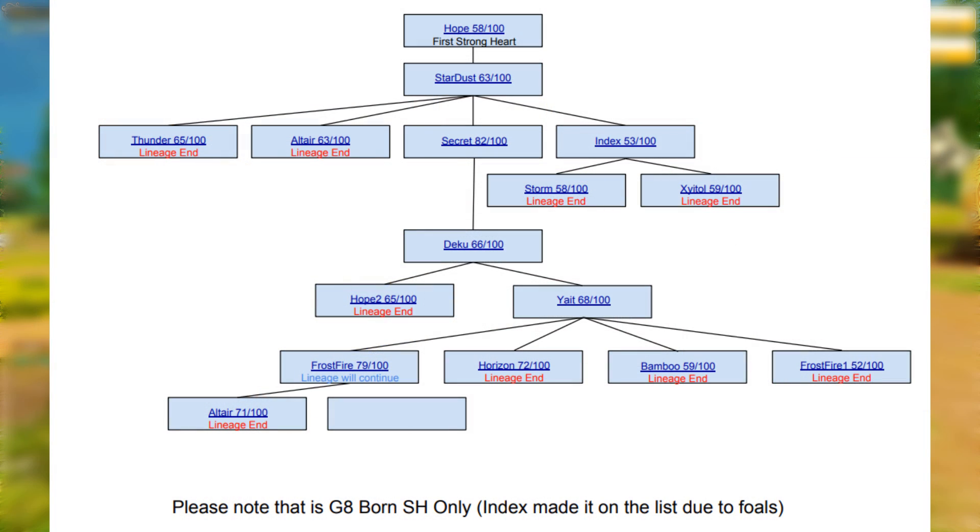Looking at the lineage of Frostfire, it comes from a long line of horses. The first strong heart horse produced was Hope at 58 out of 100, which led to Stardust at 63, then Secret at 82, Deku at 66, Yeet at 68, and then Frostfire at 79 out of 100. When working with potentials, it's important to decide which horses to continue breeding with and which to discard — if potentials are too low, that horse may not be worth breeding further.